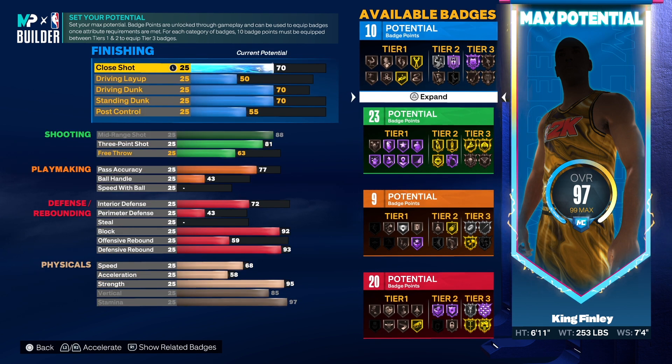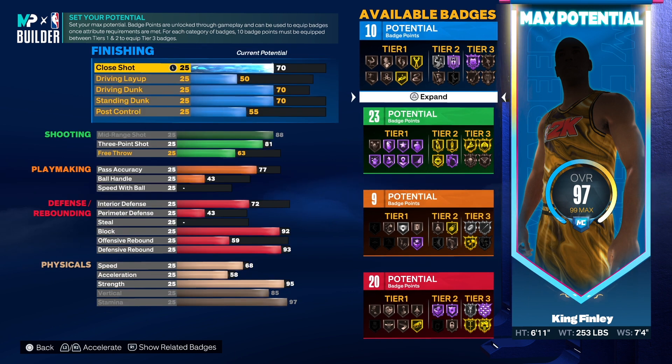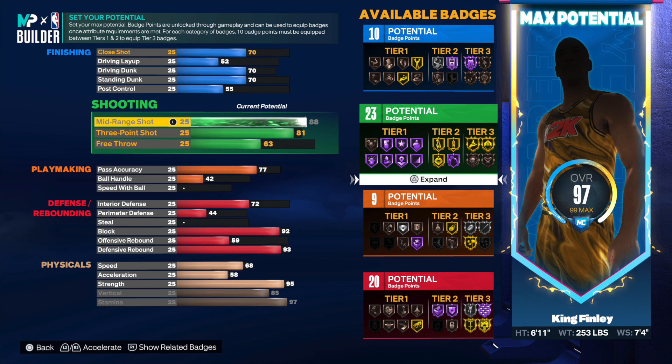Then we're going to turn the box out beast from gold to Hall of Fame. We did that by making our defensive rebound a 93. Keep in mind, you only need a 93 defensive or offensive rebound and a 90 strength for Hall of Fame box out beast in 2K24. We're still at 97 overall, and this build will be 99 overall in the 2K24 builder.